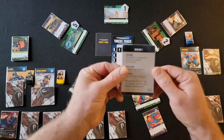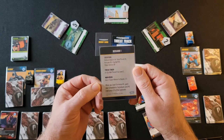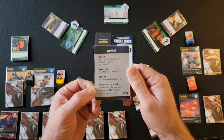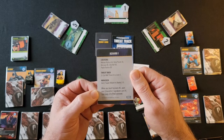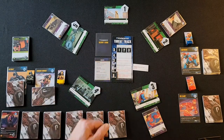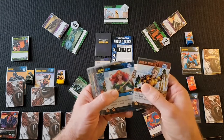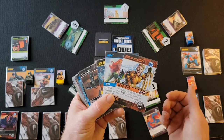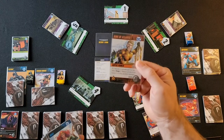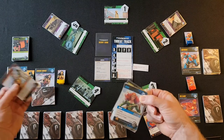The scenario card also says things like: when you beat this scenario, gain your character's signature card number one. Each hero has three signature cards — I'll show you Aquaman's and Batman's right now. All that means is if you guys beat the scenario, all players get that card straight into their starting deck for the next scenario — they already have it when they begin scenario two.